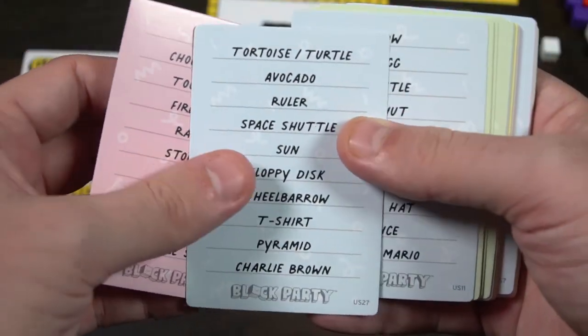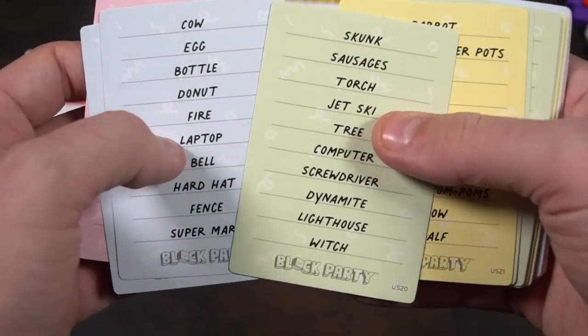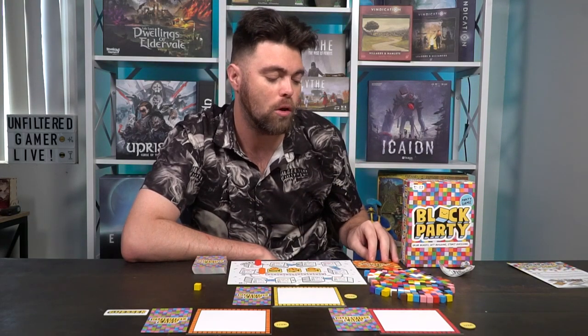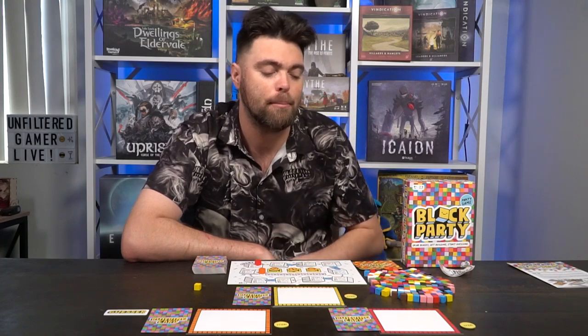Every time you miss a word, you'll go down on the life track, and if you get to zero, you're out of the game. If you run out of hints, you can't use any more. The game gets more challenging as it progresses — level two is one minute and only 15 cubes max per player, whereas level eight is 30 seconds and you can only use five cubes. The quality is great. This is probably one of my favorite games when it comes to quality, next to Chameleon for Big Potato games.